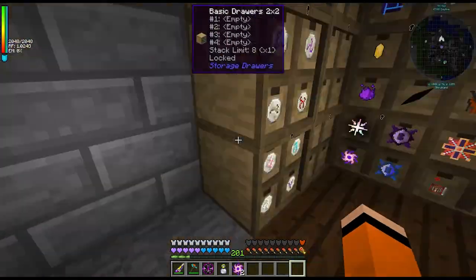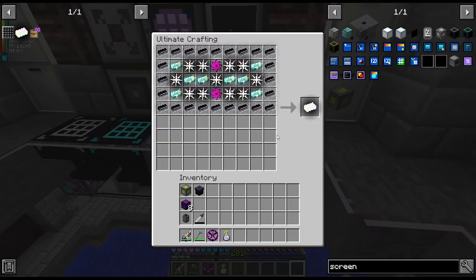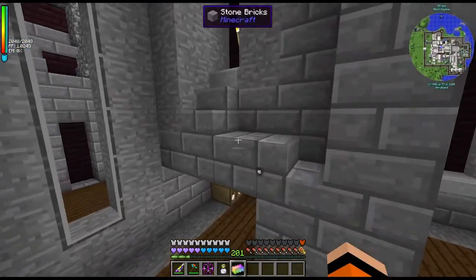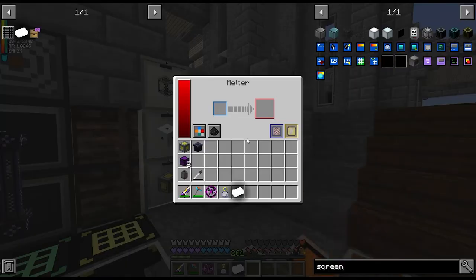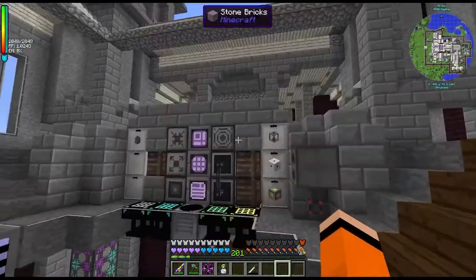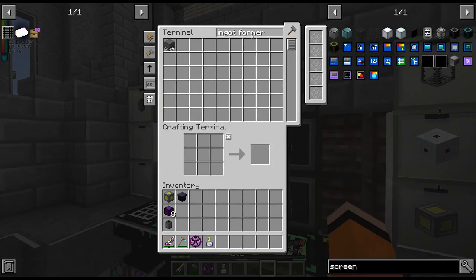We'll put these in our drawer wall and then make the infinity ingot. Index zero is good to go. Oh wait, there is only one index — what am I saying? Oh wow — the infinity ingot. Not even a quest for it either. We can add this to the drawer wall as well and then we'll melt it and make more. There we have molten infinity. And then we need the creative tank — there we have it, molten infinity. Infinite molten infinity. So now we just need an ingot former and we can print two more. There's our two infinity ingots.